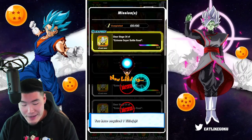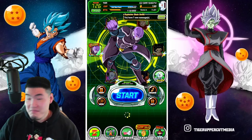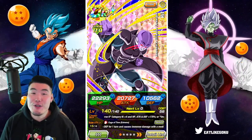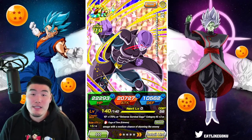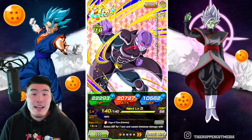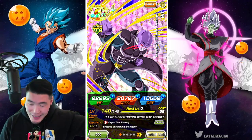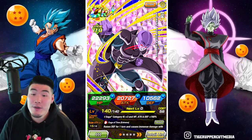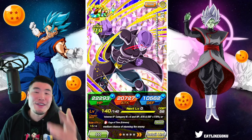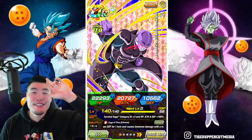That run took a lot longer than I was expecting — I thought it was going to be like a 10-minute run but it ended up taking almost 20 minutes. Anyway, there you have it — we got the Universe 6 Extreme Super Battle Stage out of the way. Let me know in the comments how you dealt with it, what teams you used, how long it took, and whether you found it hard or just average. Thank you so much for watching. If you liked today's video, make sure to like, subscribe, and hit that notification bell. I'm Tiger with Tiger Uppercut Media, signing out.